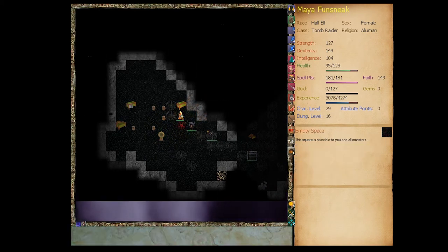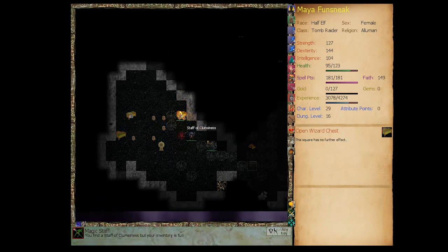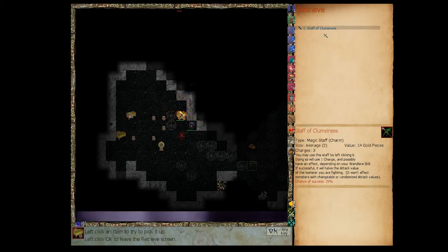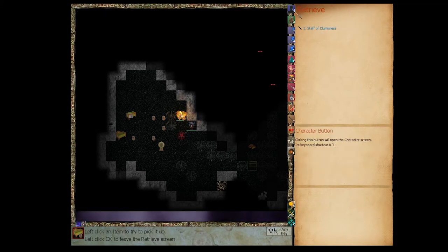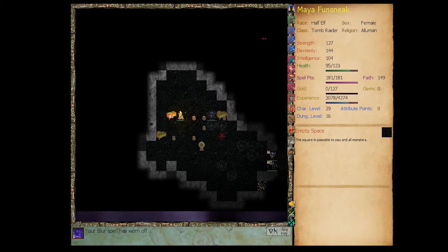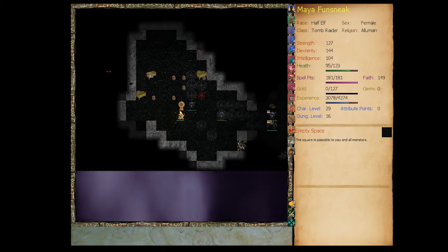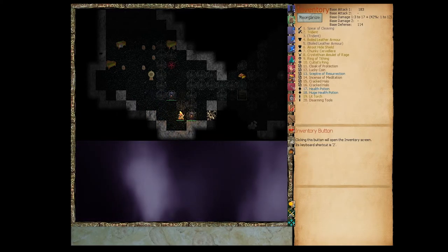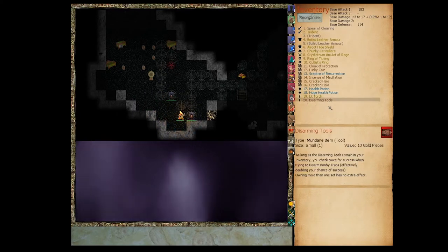We got some Faith out of the gem. There's a Staff of Clumsiness — we're not good enough with staves to merit this; it takes two inventory slots, we'd have a 25% chance of using it successfully, and it has three charges. Let's try to get out of here before these were-spiders cause trouble. I think I found a trap earlier and didn't take it.